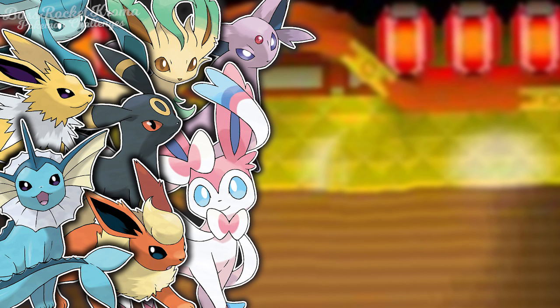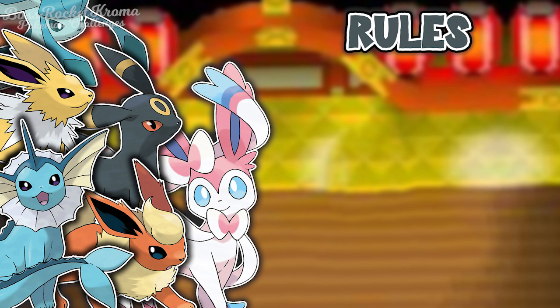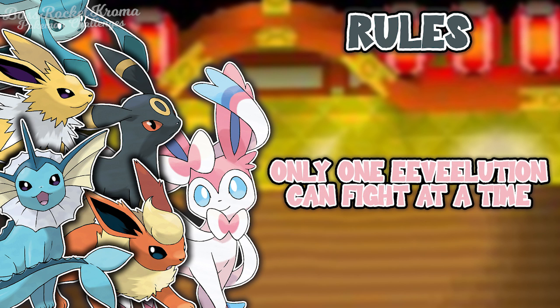I decided for this run to drop Leafeon and Espeon. I love them both, but the other six I just feel are more than enough. But to make things interesting, we're going to be treating the majority of the game like a solo run. Before the Champion Cup, we're only allowed to use one Eeveelution per major battle — against gym leaders and rival battles. For Raihan, we're allowed to use two, obviously, since it's a double battle. But once we beat him, we're going all out for the win.